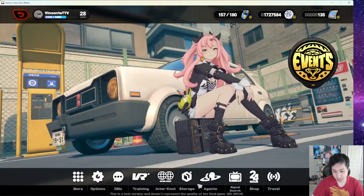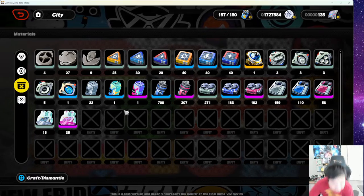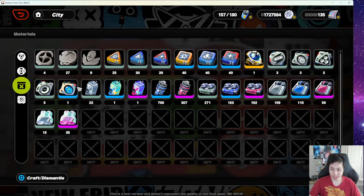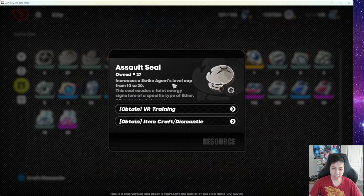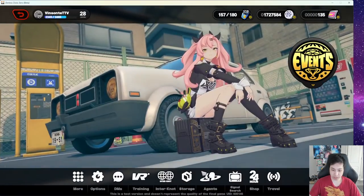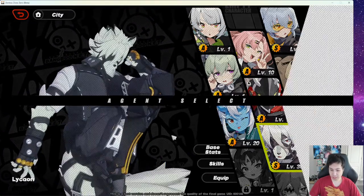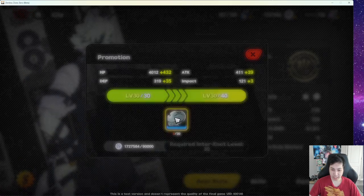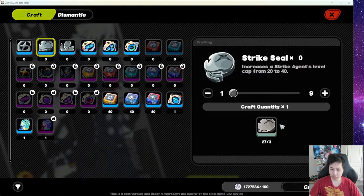Now there are a lot of materials. The first few here are the bronze and blue versions used for ascending — increasing the agent's level cap. If you go to Characters, select one, and click the arrow button, you'll see the ascension requirements. You can actually craft the higher-tier ascension materials from the smaller ones.